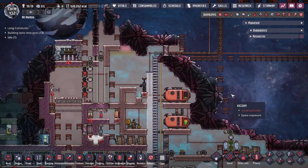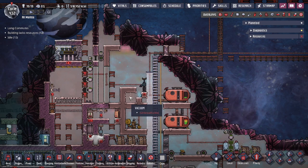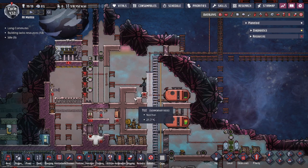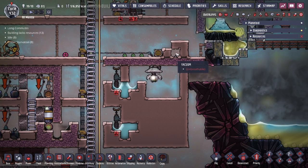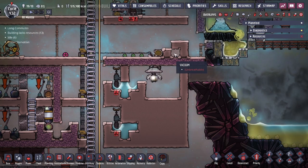Hey guys, Legit City here. Today in Oxygen Not Included we're going to be talking about vacuums. A vacuum by definition is a space entirely devoid of any matter, and in Oxygen Not Included this space is considered a tile, as that is the minimum amount of space any entity can take.